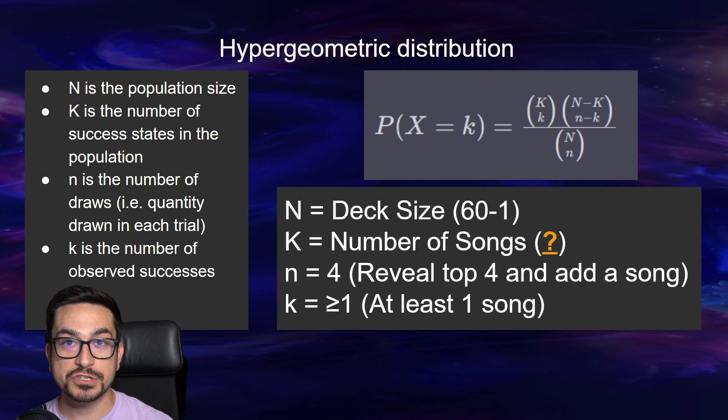Touching on hypergeometric distribution — you don't need to know what this formula is, but if you're interested, here's the breakdown. In the most simplified version: we're talking about what the deck size is minus one, because we'll be assuming Ariel is in our opening hand. We are trying to solve for K, the number of songs we should play. When we play Ariel we reveal the top four, so lowercase N is the amount we are pulling from the sample, and lowercase K is the success condition — we want at least one or more songs from the top four.